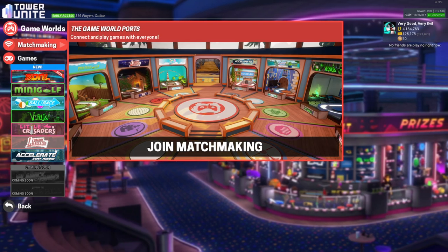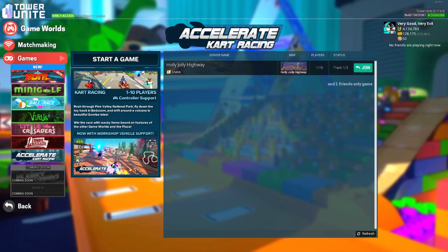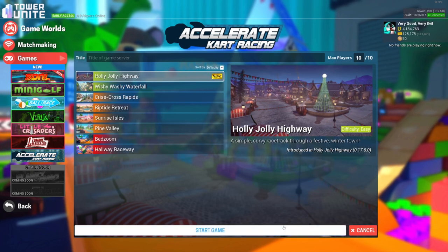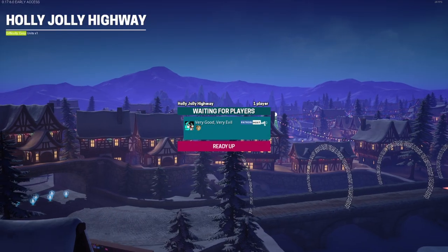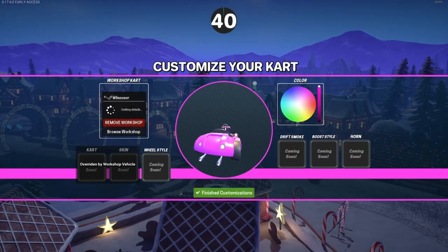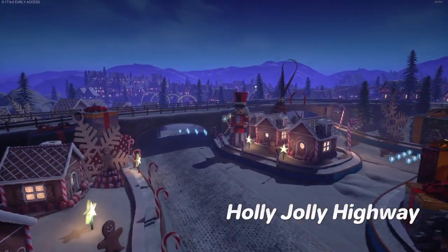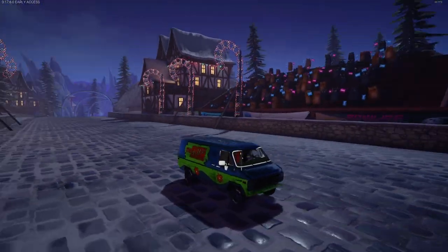But first things first, let's go to the big major part of content here — the new content. Accelerate. Holly Jolly Highway. The preview image looks really nice. We're just gonna do a single player time trial, get a feel for it. I'm sure it'll pop up in multiplayer races as I keep recording the series, but I don't want to deal with lag. I just want to sit back, enjoy, see what this highway has for us. And it's looking super pretty.